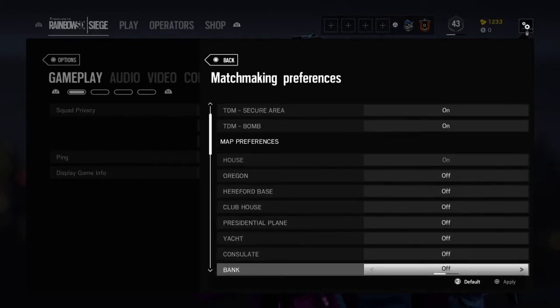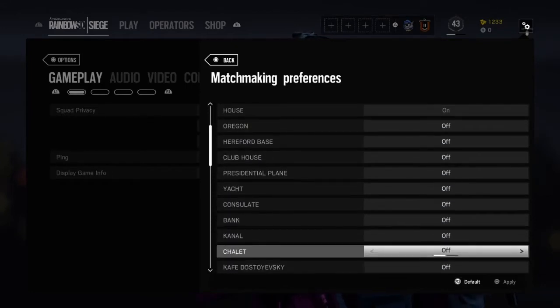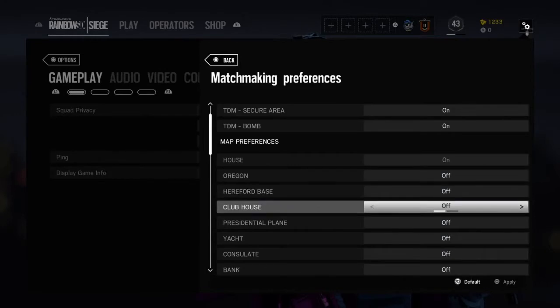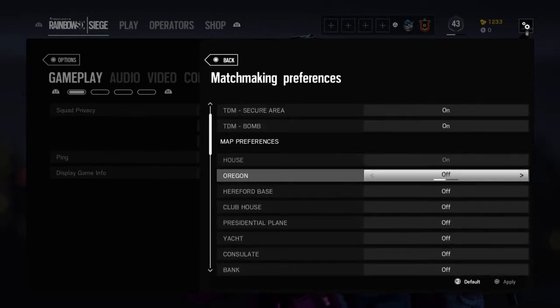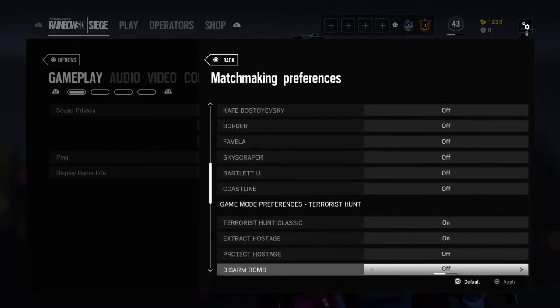The map preferences, as you can see right there, is what you want to go to. You want to turn off every other map except for House, or you can keep on one of your favorite maps — it's whatever you guys want to do. As you can see, House is the only one that's on.